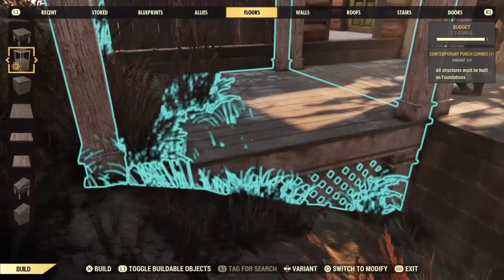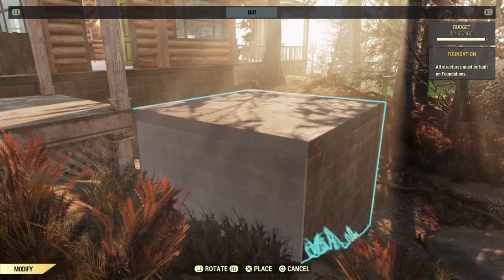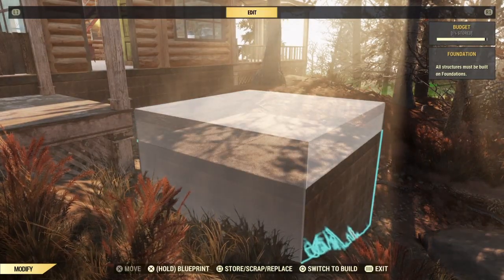Once you have your porch where you want it, snap another porch off to the side as a placeholder and delete the porch you snapped from. Next we'll need to adjust the first placeholder to align the wall height to the roof of the porch.